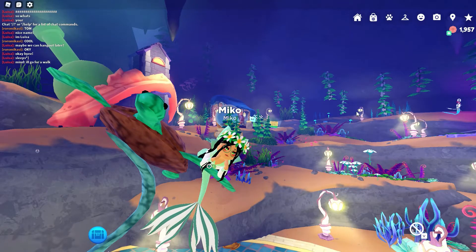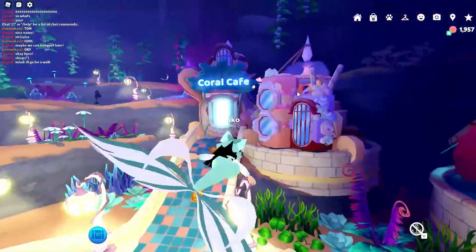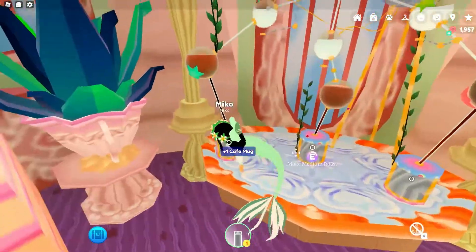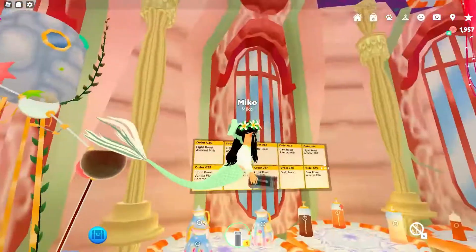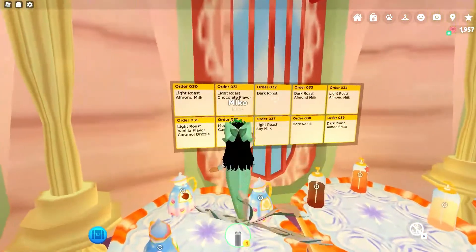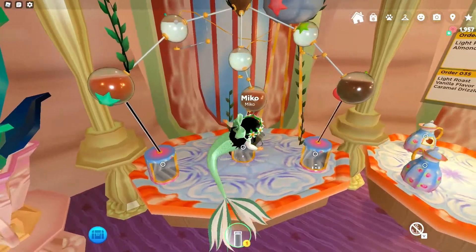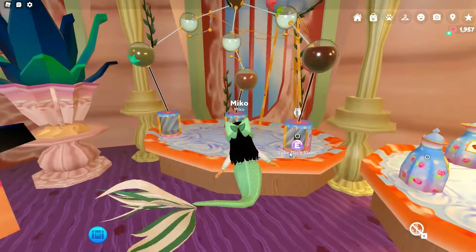For step two, you're going to go to Coral Cafe, which is right here. You grab a mug, go over here, and choose an order from the board. You should choose the most simple order first — like order 032, dark roast. There are machines for light roast, medium roast, and dark roast.